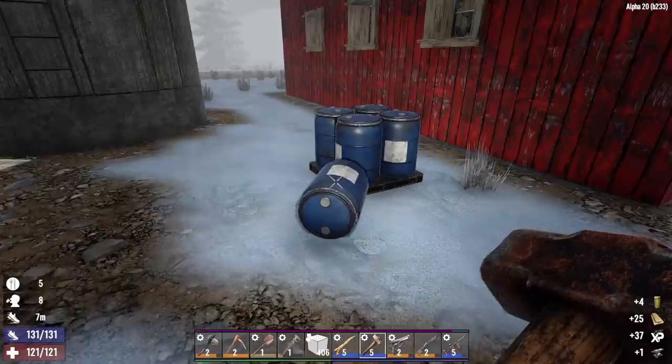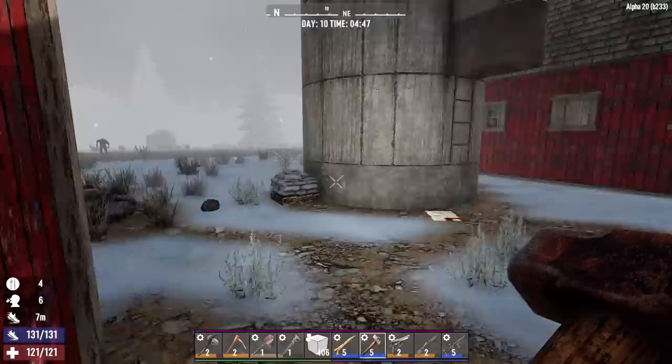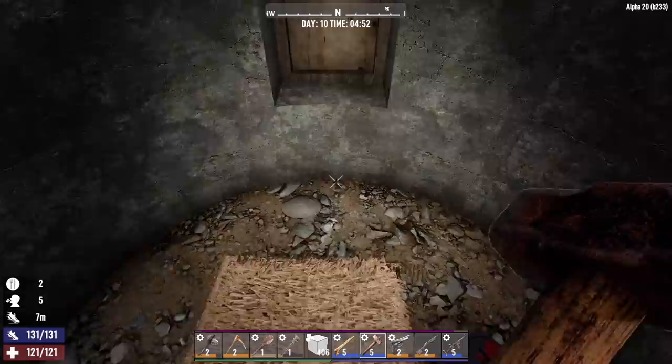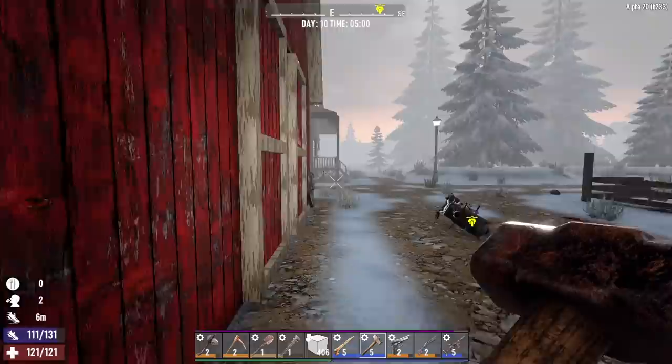Found an anvil — I'll take that and put it in our forge. Let's check out this little shed. Not much. What about this silo? Let's see what we got up here. There's some hay down there and a backpack, so let's check it out. Level 6 scrap iron leg armor! Let's repair that and put it on — we don't have leg armor. So that's good. Sweet. Let's get the hell out of here now.